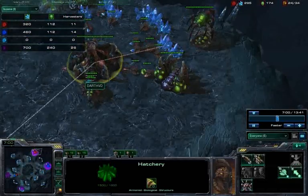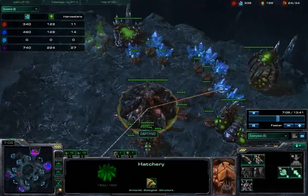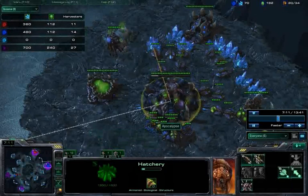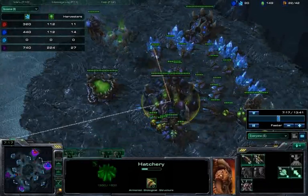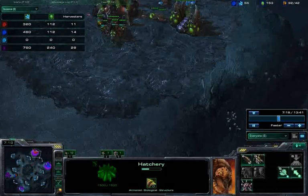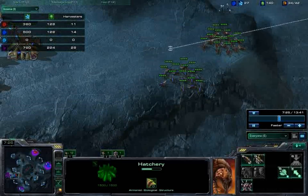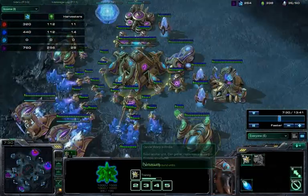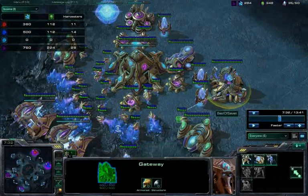The opponents are now gearing up for another attack and want to end this game quickly. Red has thrown down a baneling nest, and Blue has transitioned to roaches as well. They're making some drones as well as a handful of units, but you can tell by what they're doing that they want to end this game. We're in a really bad situation.